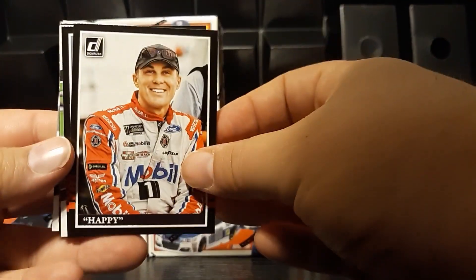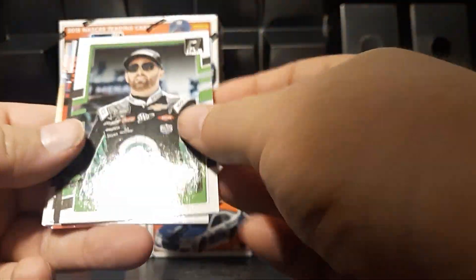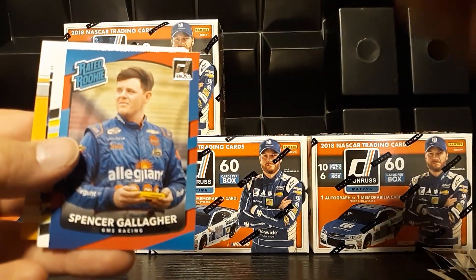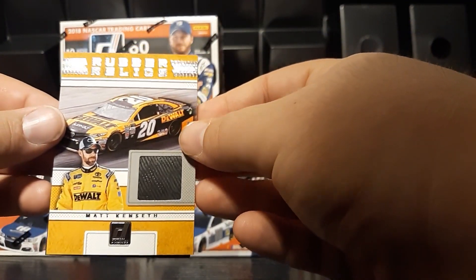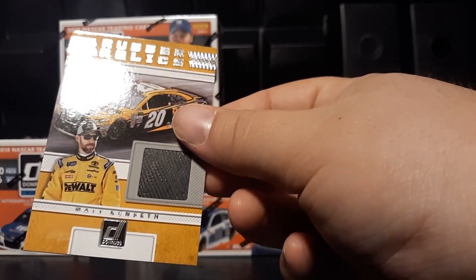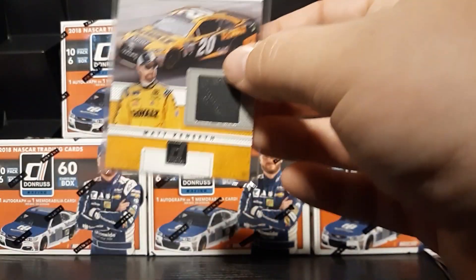We have a name variation right there — Happy for Kevin Harvick. Tony Stewart, Austin Dillon, Trevor Bayne, Kyle Petty, Kevin Harvick, Rated Rookie Spencer Gallagher, Paul Menard, Chase Elliott — that's going to be our Race King. And our first hit is Matt Kenseth Rubber Relic. Not a bad start — decent name driver. A lot of this retail stuff gives you never-heard-of-them racers, but a Matt Kenseth is a pretty nice pull to start. Matt Kenseth Rubber Relic — not too shabby.